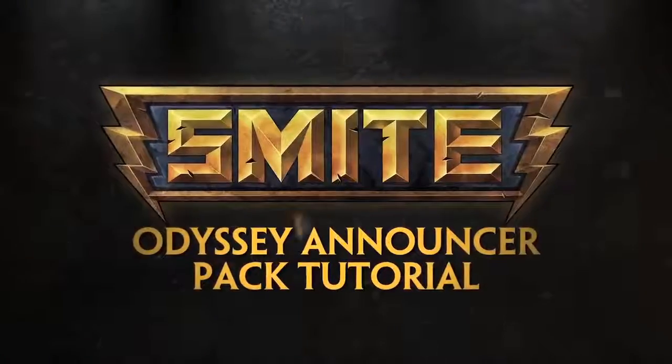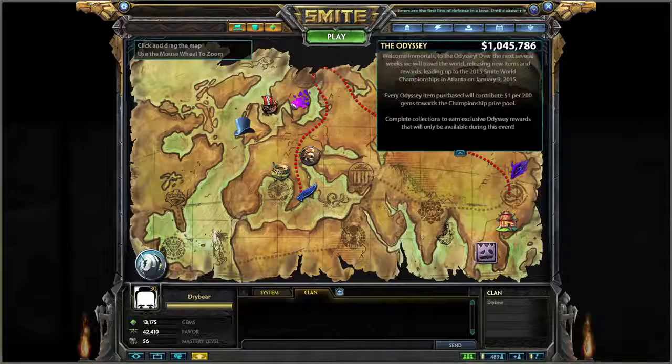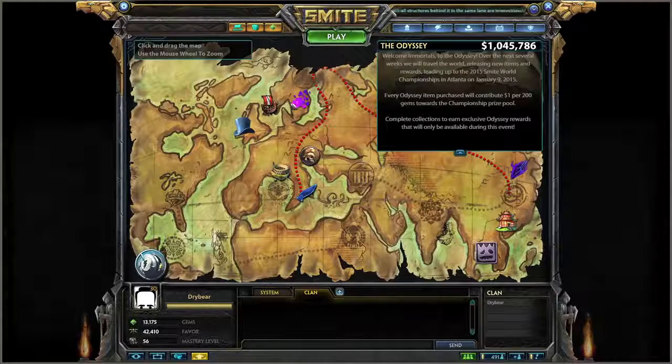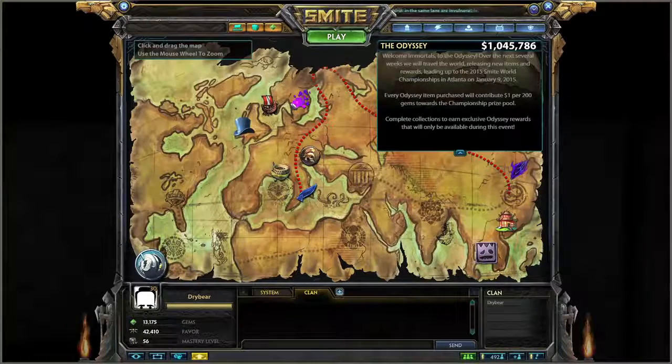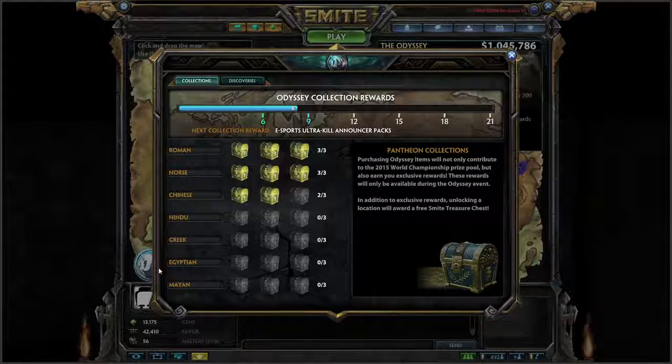Hello everyone and welcome to a brief tutorial on the Ultra Kill Announcer Packs. With the release of the Bokasara Remodel Patch, we are now at 9 items released in the Odyssey so far. Click on the endgame Odyssey map to see where we are in our journey. By clicking on the bottom left-hand badge icon, you can see what you've earned in the Odyssey so far.